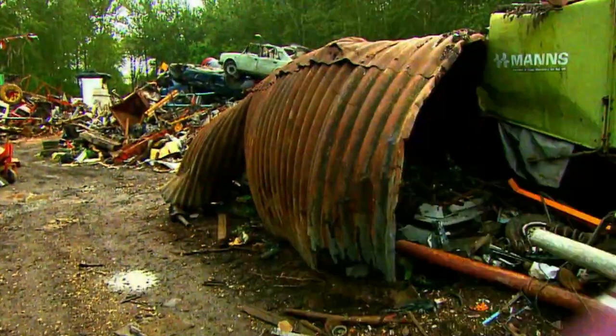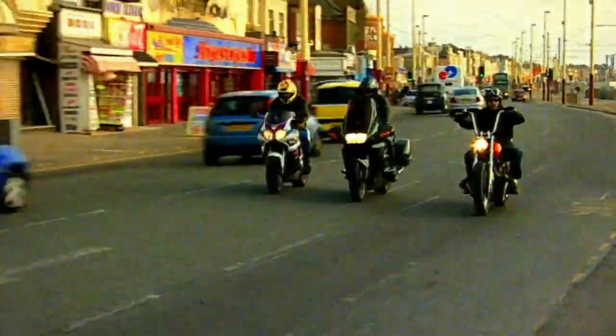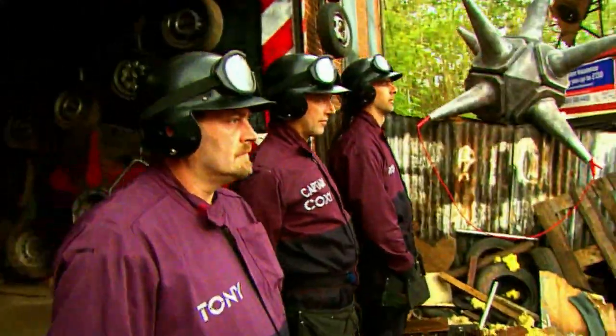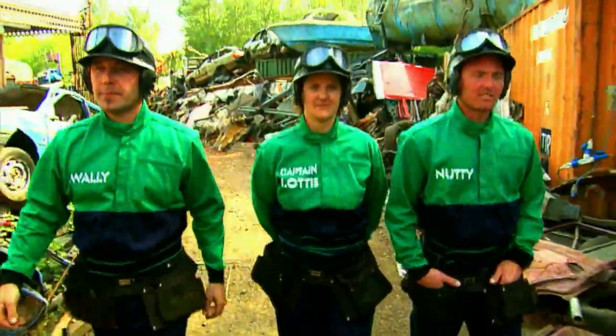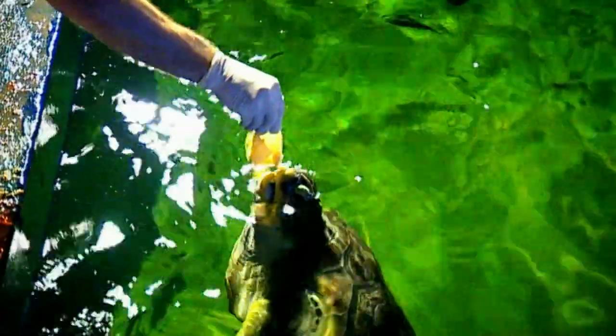Our first team of semi-finalists are a bunch of grease monkeys from Blackpool who love nothing better than burning up and down the seaside strip. Putting the pedal to the metal is Captain Coxie, closely followed by scavengers Grubbo and Tony. Hoping to leave the competition for dust, they are the Dark Riders. Their fellow semi-finalists are fish fanatics from Dorset who build and design sea-like environments for all manner of fishy friends. Keeping the boys in line is Captain Lottie, ably assisted by scavengers Nutty and Wally. Let's hope they don't get out of their depth — it's the Aquarium Crew.